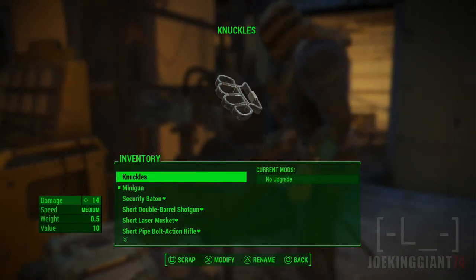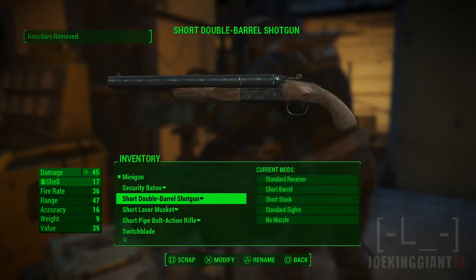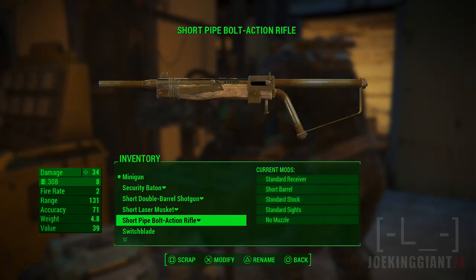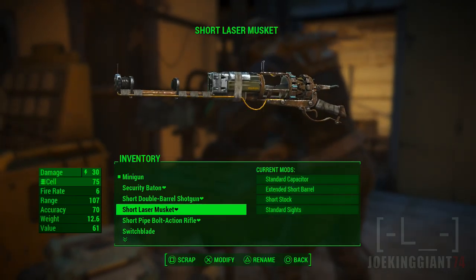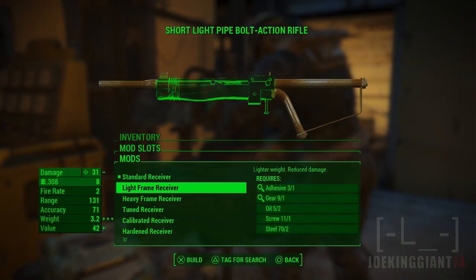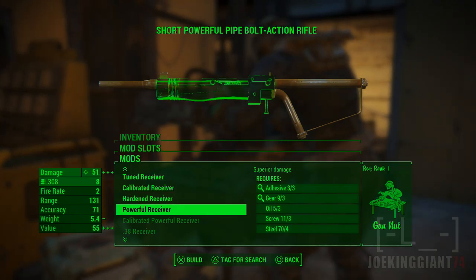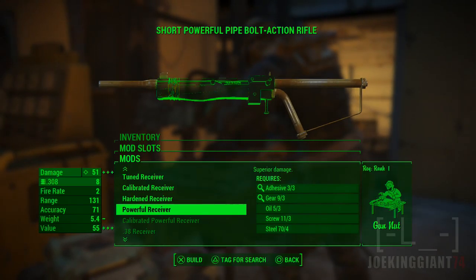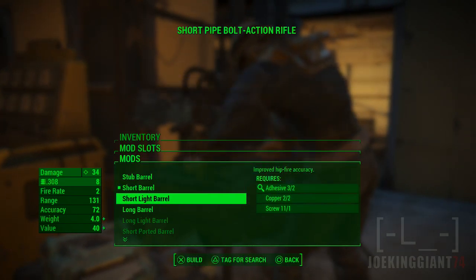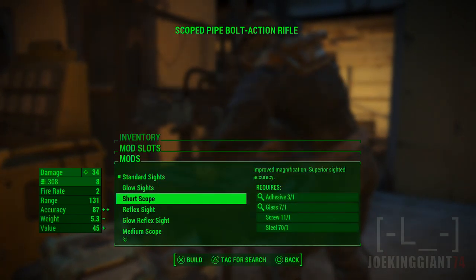I must grab some of these. Some more steel — there's a baton there. We now got a double barrel shotgun, that's good. Got a pipe rifle, stronger than this one, I'm surprised. Maybe we wanna create this stuff. We can already get the plus 51, so that's not bad. Then we get the long barrel, range and all that — that's gonna be a strong ass gun.